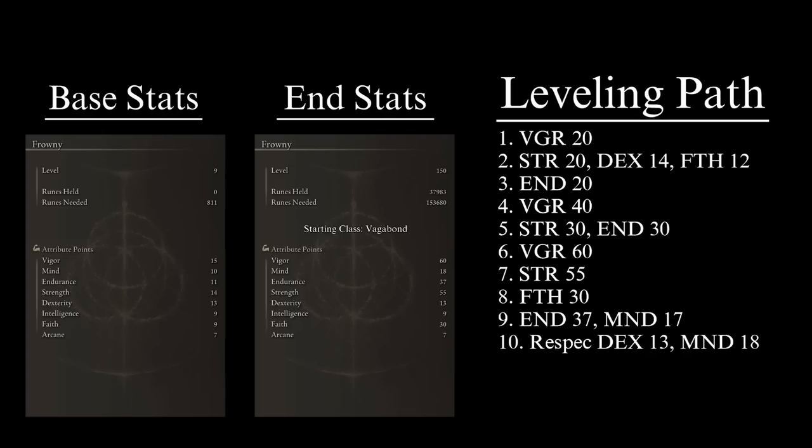Now it's time to bulk up. The fourth priority is Vigor to 40, allowing you to survive comfortably through the mid game. The fifth priority is Strength and Endurance to 30 — this lets you use the Golden Halberd one-handed and opens up the possibility of using a shield. The sixth priority is to top off Vigor at 60, putting you at the required HP pool for maximum security. Then Strength goes straight to 55, giving you a good jump in attack power since the Golden Halberd scales mostly off Strength.